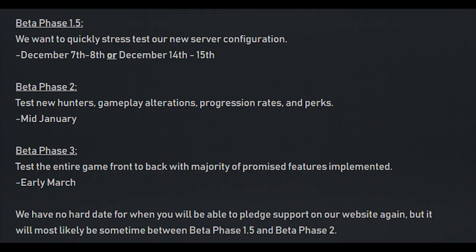Here are some soft dates for future testing periods. Beta Phase 1.5 is a new addition — it wasn't previously announced. It's going to be a short one: they want a quick stress test of their new server configuration. That'll be from December 7th to the 8th, or December 14th to 15th, depending on how feedback comes in. If they have to change a lot it'll be later; if not, it'll be the 7th or 8th — so it's only about a one-day beta.